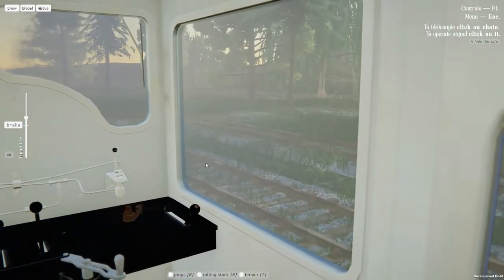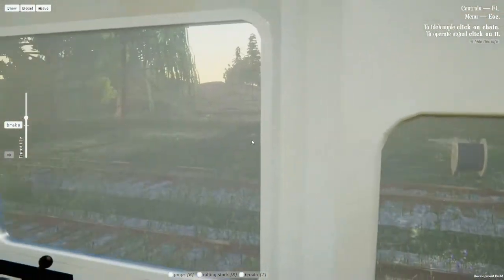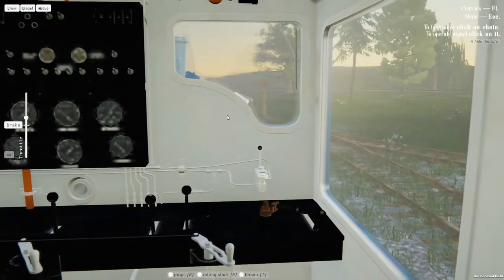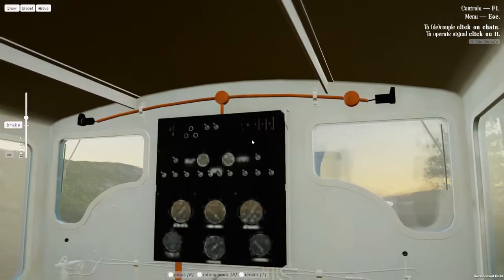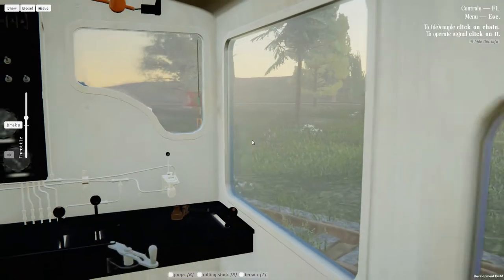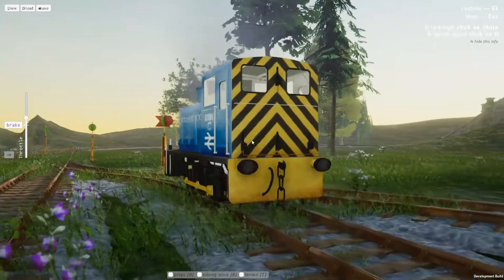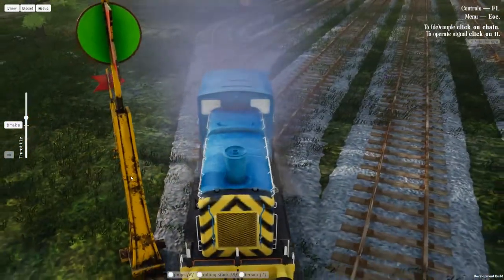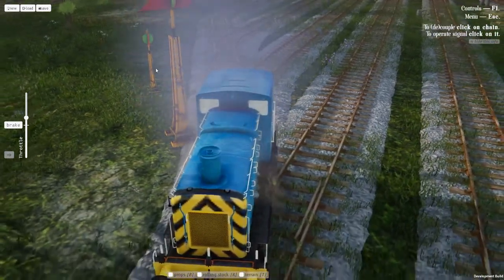As you can see, the engines do have an in-cab view. This is the only one that actually has windows — the other two bigger ones don't have windows in the front. It'd be nice if you could interact with the controls in here, but they've put a lot of detail into the models already — not bad. You can get right up close to it. Switches are all operated manually: you mouse over and just click on it, and it'll change the direction of the track.